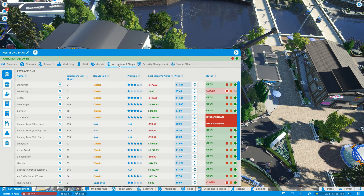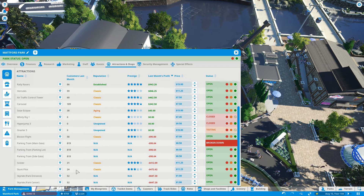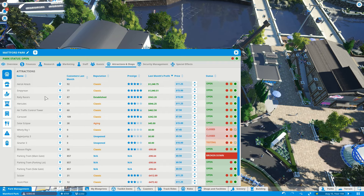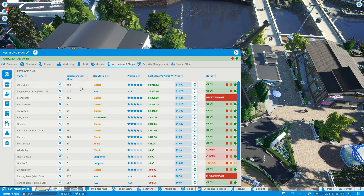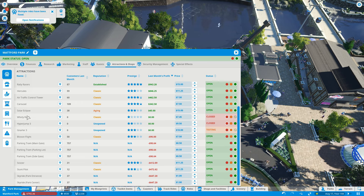Looking at our attractions — generally pretty okay. Some have lost us money: Skyride, Stunt Pilot, and the Scissor. But Solar Eclipse, Carousel, Air Traffic Control, Hercules, and Empyrean are making money. Rally Racers is almost $1,000 which is really good. Baggage Carousel and Steel Eagle should start helping balance everything out. The Gnarler, Hyper Jump, and Whirly Rig are not open so they won't be contributing yet.